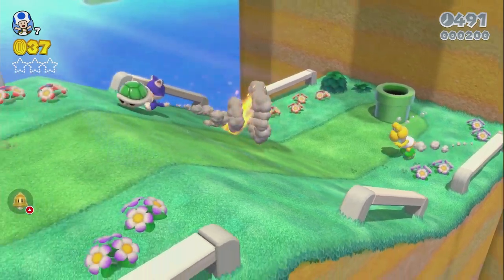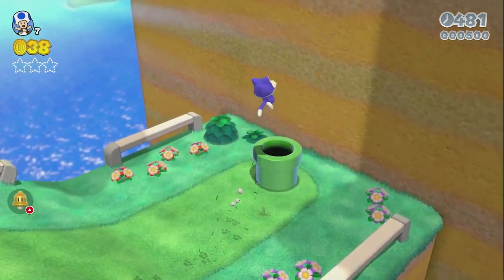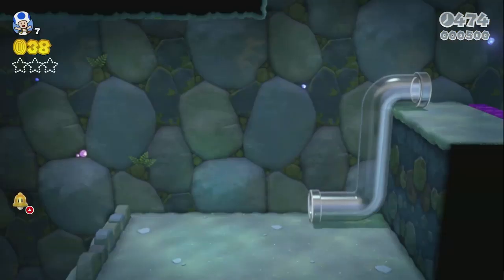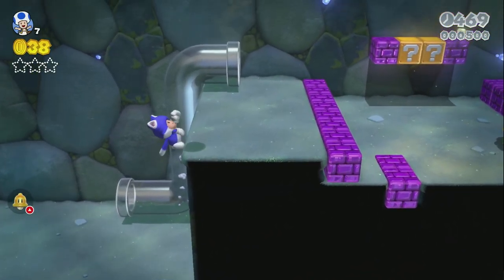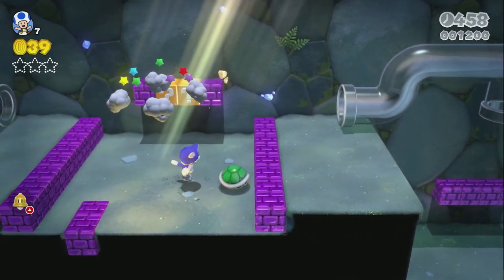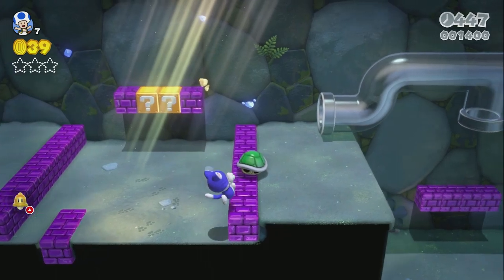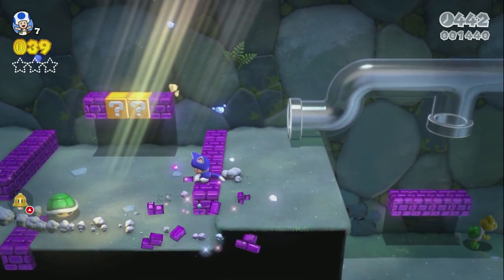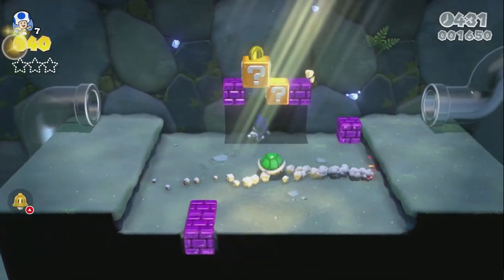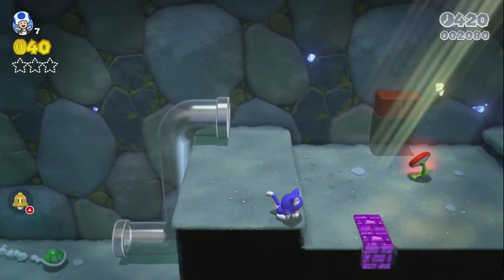Koopas - you can nick their shells and they get a little bit upset, which is fair enough, but you can give it back. Going underground now. I'm not going to play the whole thing as Toad - might swap over to Mario in a minute. I have stolen your home and everything that belongs to you! The shell becomes more of a menace than anything else. Let's just get rid of that - nothing good will come of a bouncing shell.